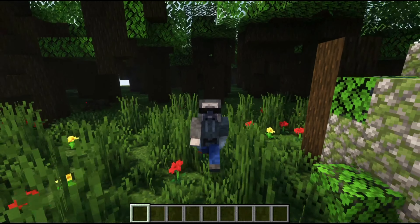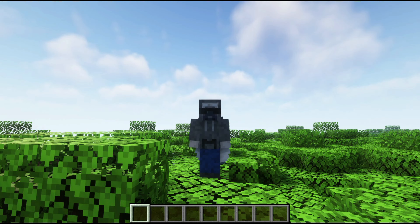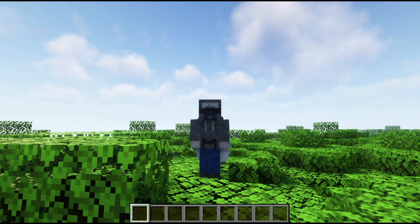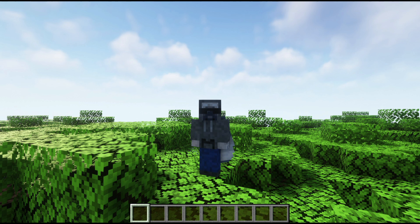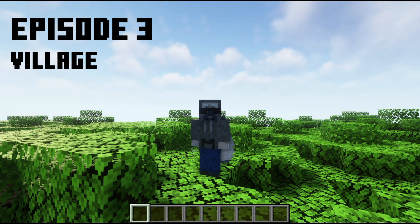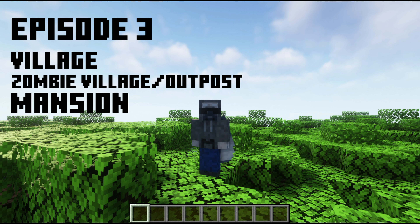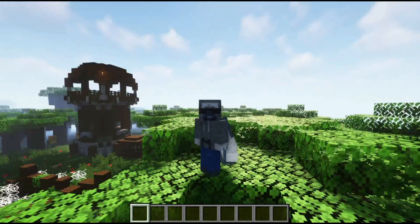Hello everybody, we're back with another episode of the series. We are now moving on to the Darkwood Forest, the home of the illagers. I kind of viewed the Darkwood Forest as illager territory. We are going to have a normal village, an abandoned village with a pillager outpost, the mansion, and an amethyst geode.